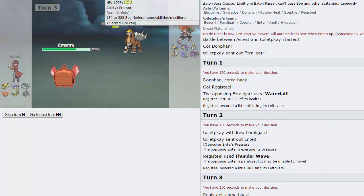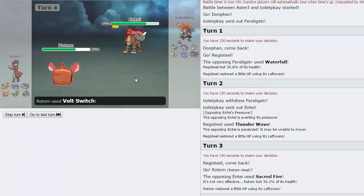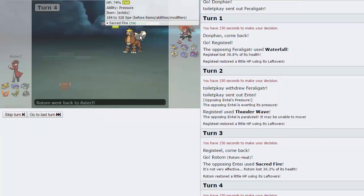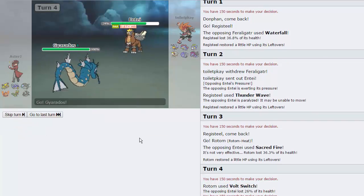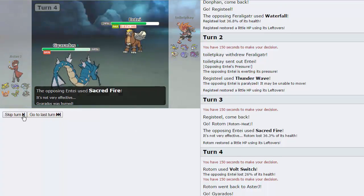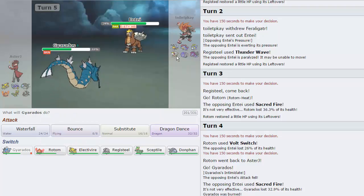We're just going to Volt Switch out here. He actually chooses to stay in, so I'll go into my Gyarados. Hopefully not get burned, get off an Intimidate drop. He goes for another Sacred Fire, hits it, and he does get the burn — unfortunately. That's going to hinder us immensely. I do see him switching out, more than likely into his Cobalion, as now he can take me on.